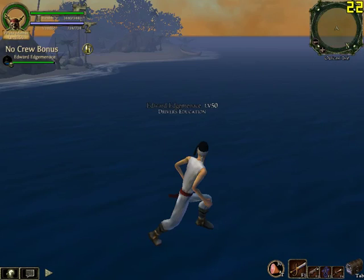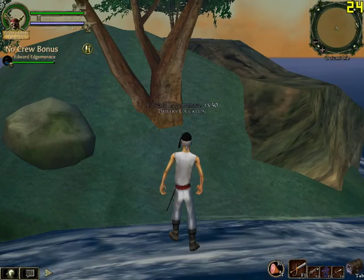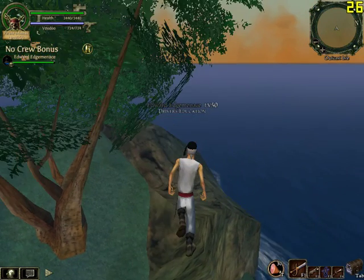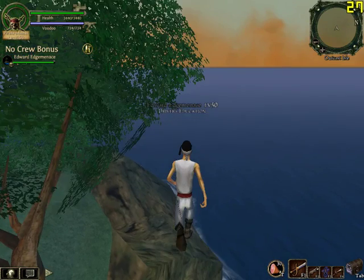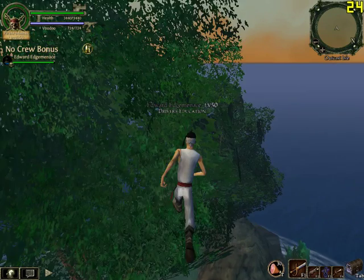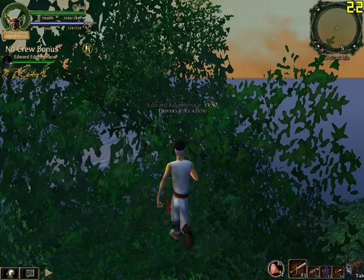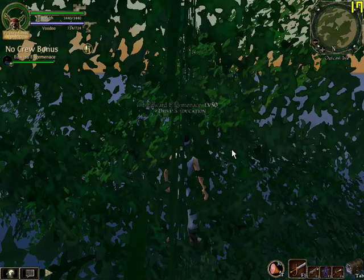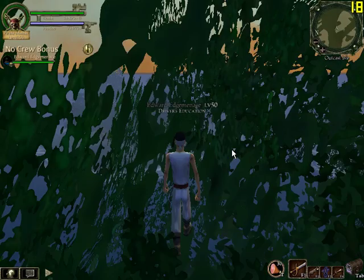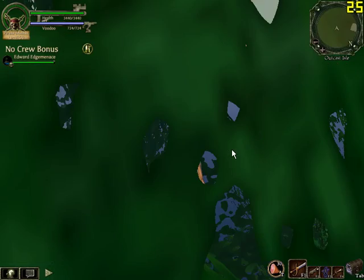Once I get here, I have to climb this invisible wall that stretches all the way around the spit. I climb, and I climb, and I climb, until I get to the center of the tree. Then I hold down A and S, spin backwards, and spiral my way down to climb down the tree until I get to the doggy.